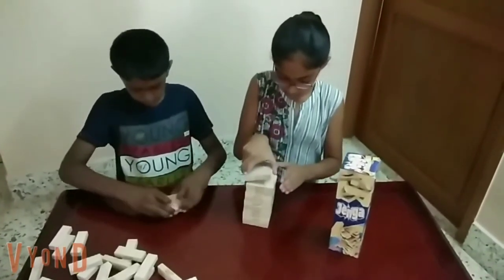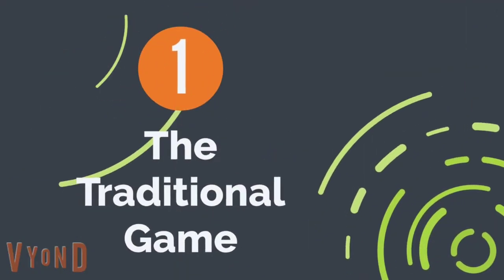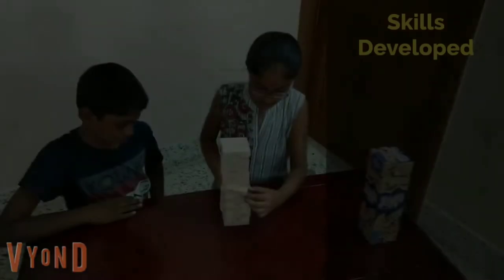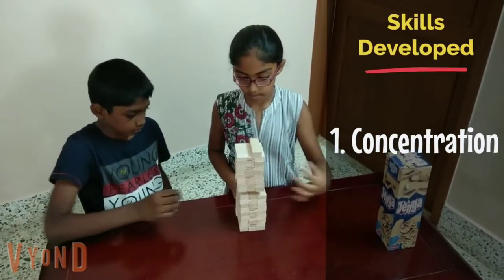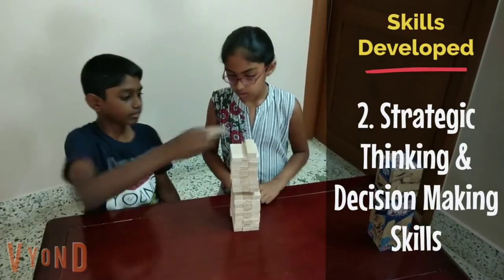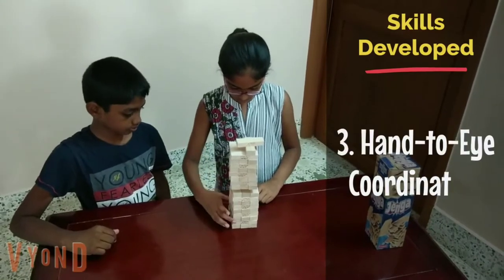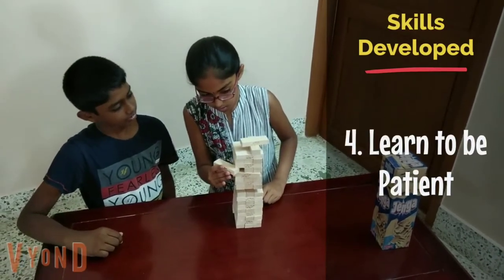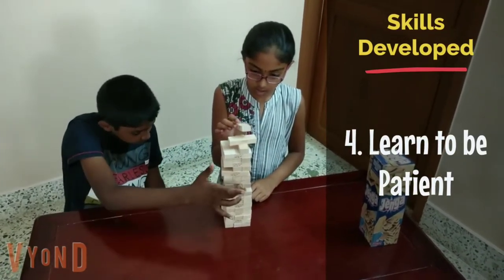Let us now look at the different ways Jenga can be played to build these different skills. Jenga is a brilliant way to improve concentration, as the kids have to focus and concentrate to build the structures whenever they make a move. It makes them think strategically and make decisions every time. It develops fine motor skills as the game automatically enhances hand-to-eye coordination. The aim of this game is also to teach kids the importance of being patient, whether they play by themselves or with a parent or a bunch of other kids.